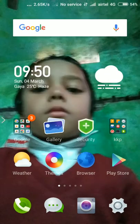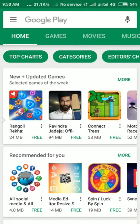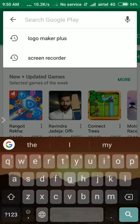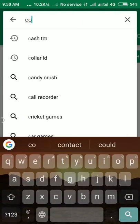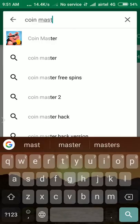It is the logo of Coin Master. First of all, you have to go to the Google Play Store. I'm opening the Play Store now. Just search 'Coin Master' — C-O-I-N M-A-S-T-E-R.